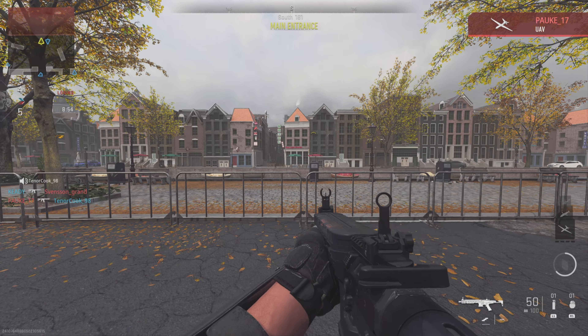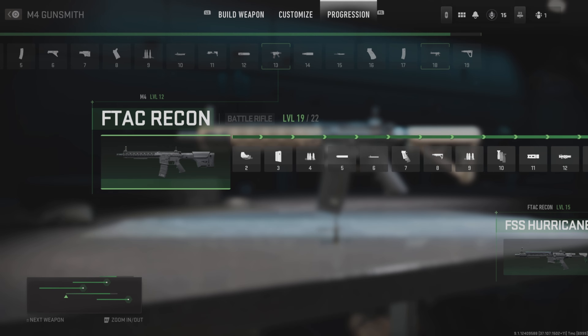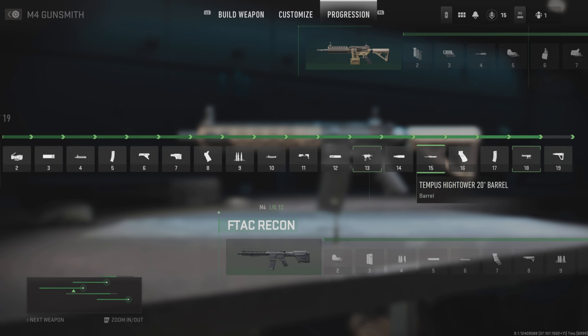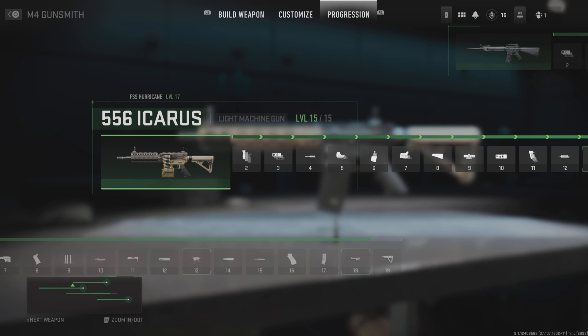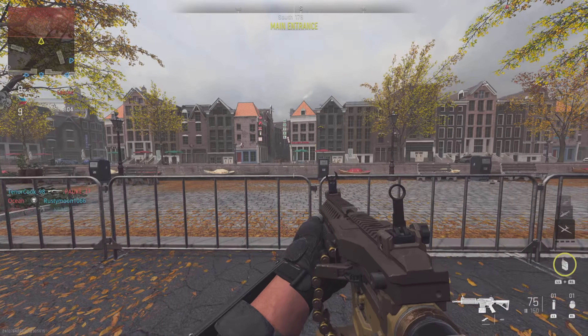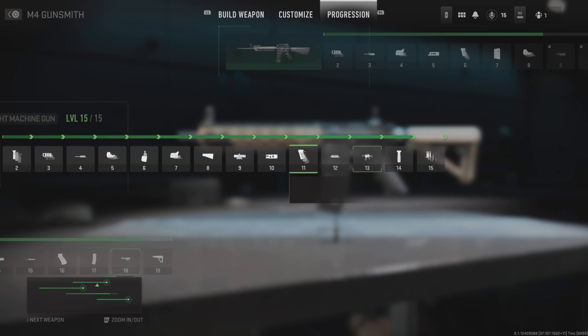So now we've unlocked two different weapons from the M4: the F-SS Hurricane and the F-TAC Recon. But if we go back to the M4 and we're levelled up past level 13, we can unlock another receiver at level 18 to unlock the F-556 Icarus. If we equip this weapon as a loadout, we can level it up all the way to level 13 again, and that will unlock the M16 receiver, allowing you to use the M16 within matches. You can also level this gun up.